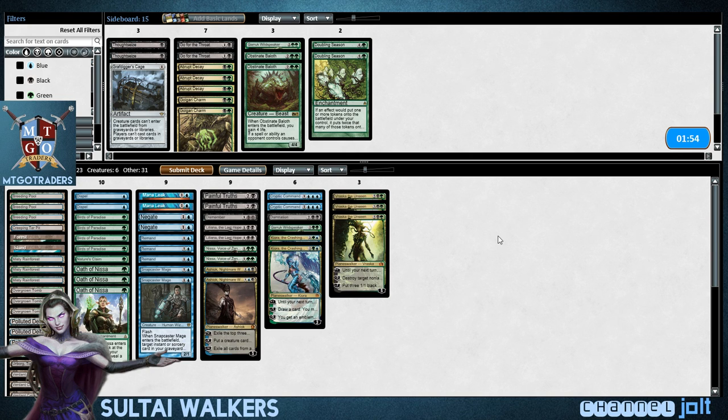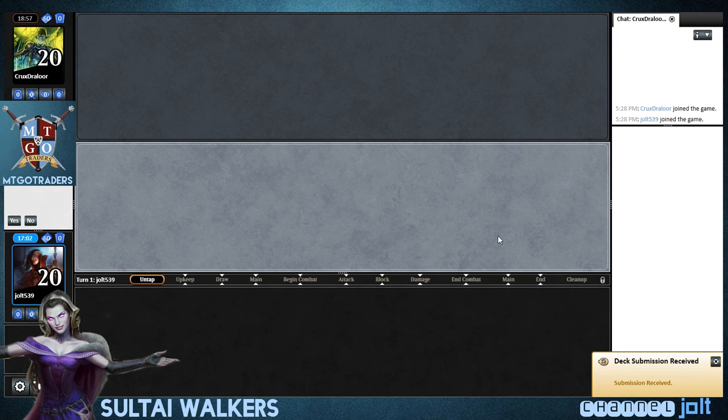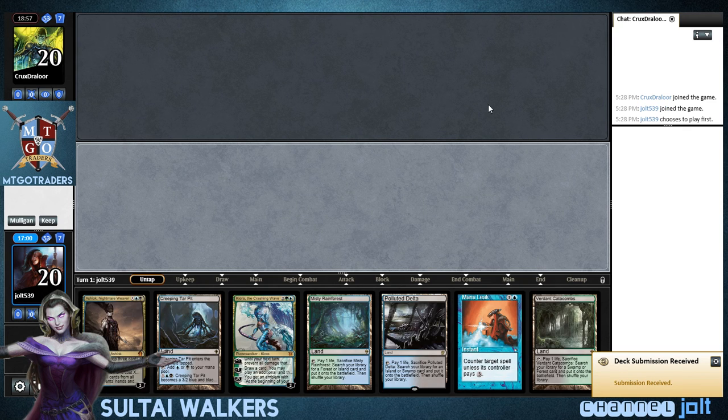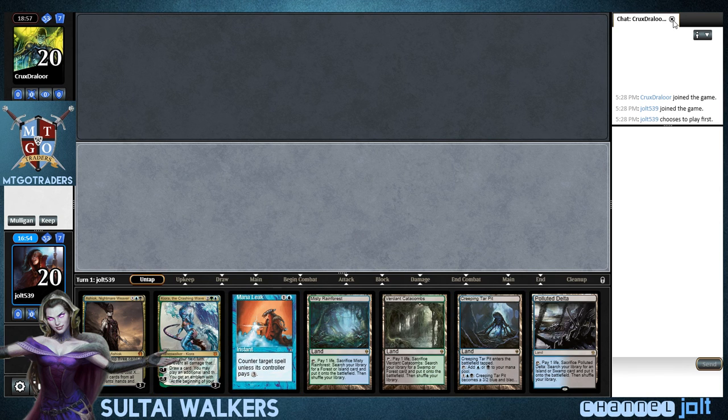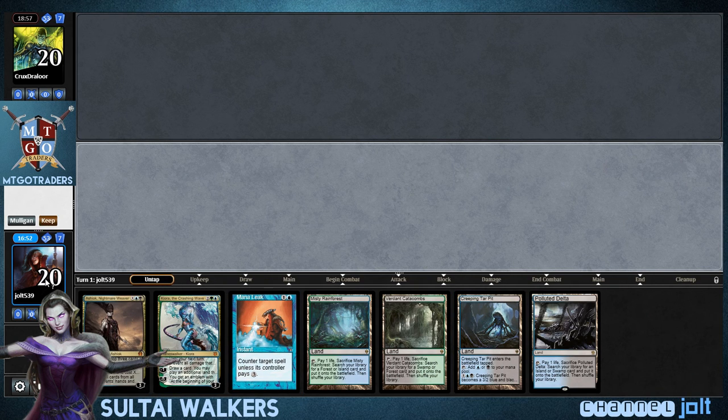On to game two. That Platinum Angel, man — it's a bummer. We're gonna play first. Yeah, I like this — we have Kiora. We'll need to get into a little bit more action, but hopefully maybe we can mill it out with Ashiok, so we're gonna keep on this one.